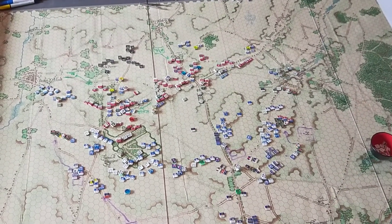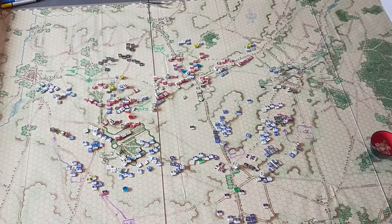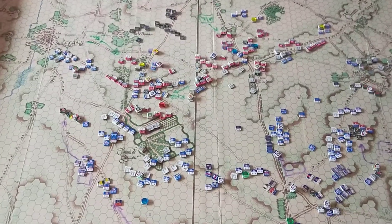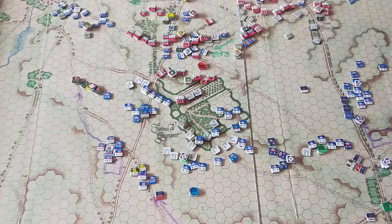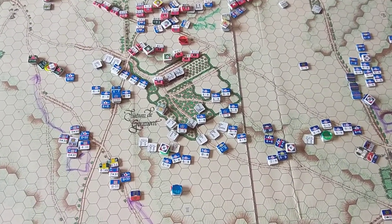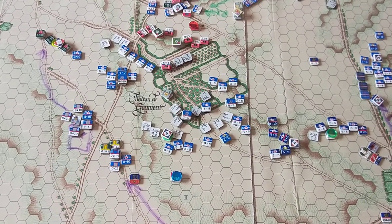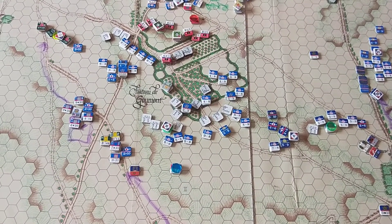Here we are at the end of the 11:40 turn and the start of the 12 o'clock turn. The biggest event of that 11:40 turn was the French assault on Hougoumont. Mainly we had the first two assaults of the game as the French advanced into the woods and pushed back some of those British skirmishers.